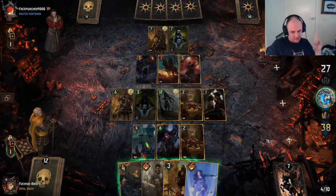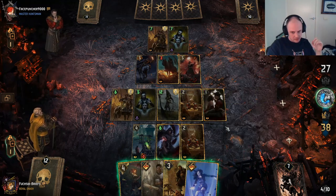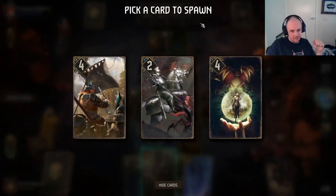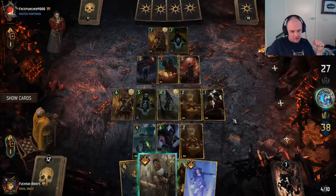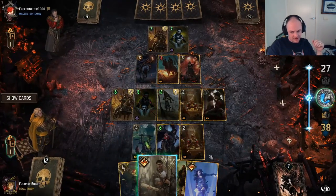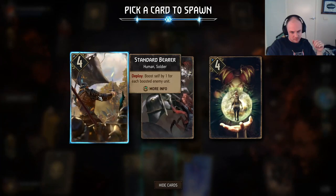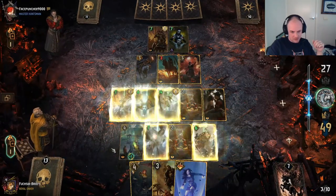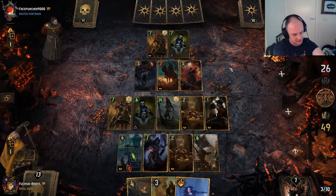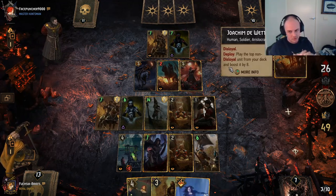He's probably still got Yennefer's Invocation — no Coup de Grâce. Alright, let's Diplomacy — for each boosted enemy unit: one, two, that's worth six; that's also worth six. Is the Diviner worth anything? Not really. Just go with the standard Standard Bearer. That'll do — let's see if he commits leader. Maybe we'll get leader out of him. Okay, here's Joachim — it's going to be a big play.